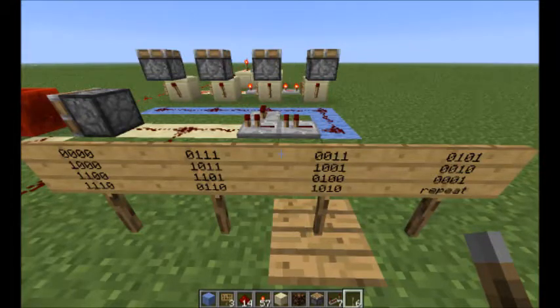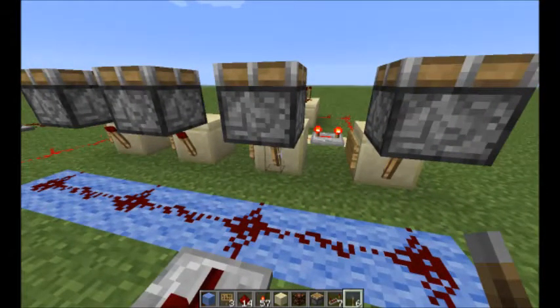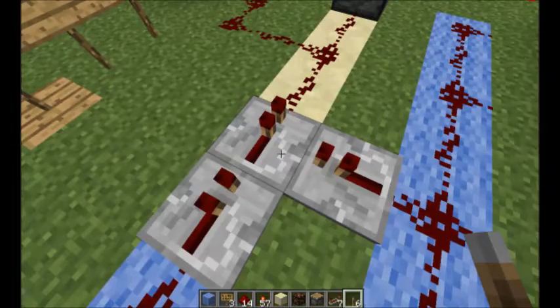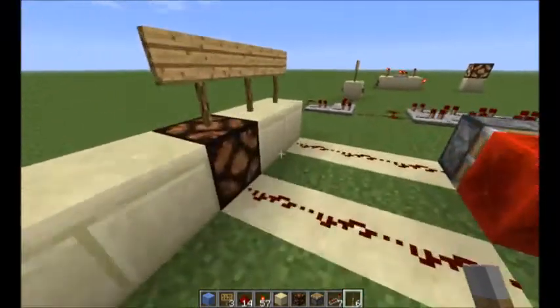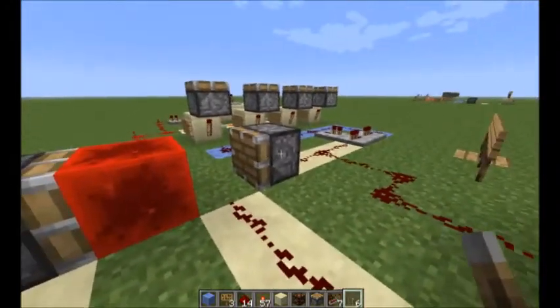You can think of this thing as a counter or a pseudo-random number generator. This four-bit version has 15 different unique states. We can set our decoder here to look for one of those states, and in turn it will fire off this one-tick pulse generator, which will reset our RS flip-flop down here. This flip-flop is made from two standard pistons and a block of redstone — set and reset.